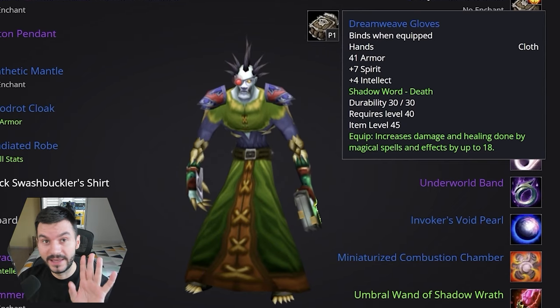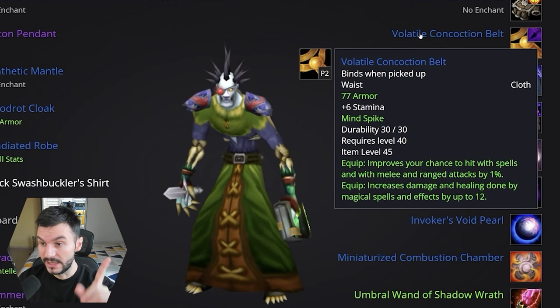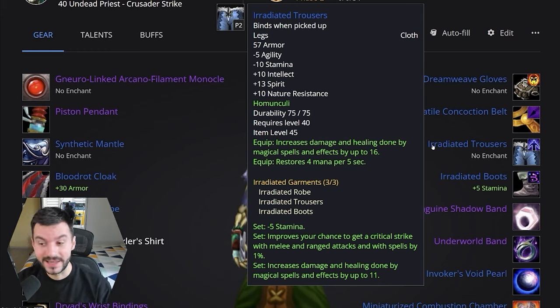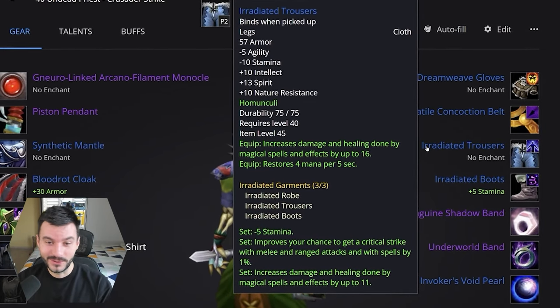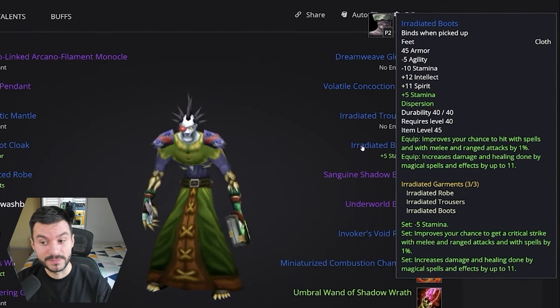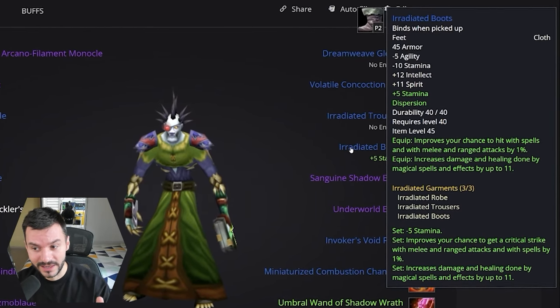Dreamwave Gloves: 18 spell power. Volatile Concoction Belt: 1% hit and 12 spell power. Irradiated Trousers: 16 spell power, 4 MP5, but we have minus 10 stamina — all of the pieces from this set have minus stamina, and even the 2-piece set bonus has minus stamina. I don't really like it. Maybe they just put 0 on it instead of going negative. Having an item in Classic with minus stats feels rough. Irradiated Boots with 11 spell power and 1% hit. If you have the Tailoring Boots from Phase 1, they're still going to be great for a long time.